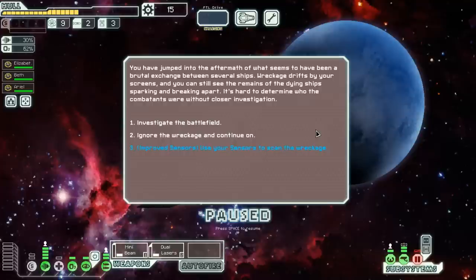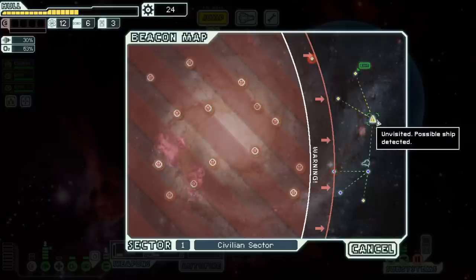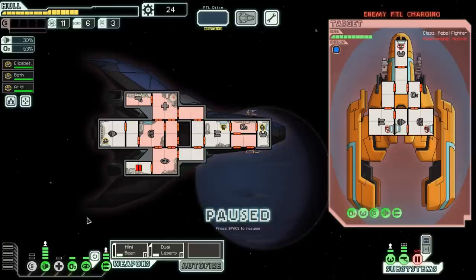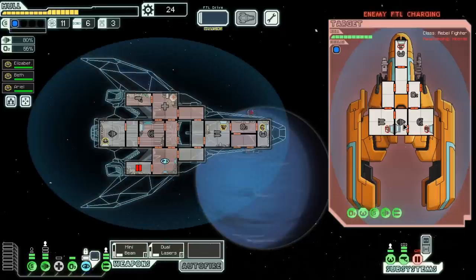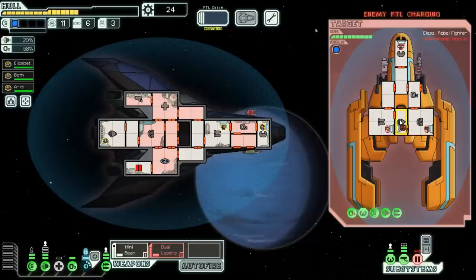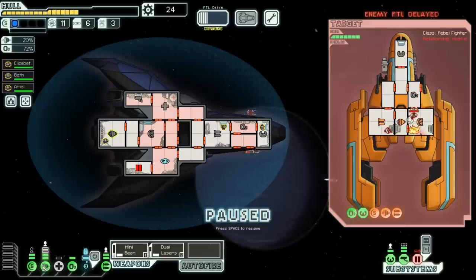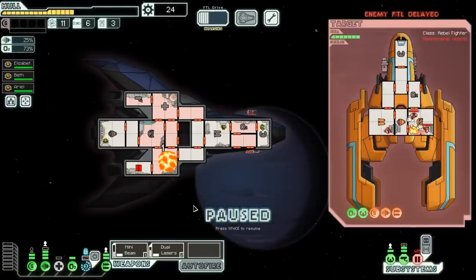We've jumped into the aftermath of a brutal exchange between several ships. Wreckage drifts by your screens. With our advanced sensors we can scan the wreckage and find a little bit of fuel, some missiles, and some scrap. There's a possible ship to attack - I don't have shields yet but I can probably handle it. They're trying to run away, so we use the cloak right off the bat and get some shields up and running. We fire the lasers. He still has his missile system, which sucks - let's get as much evasion as we can.